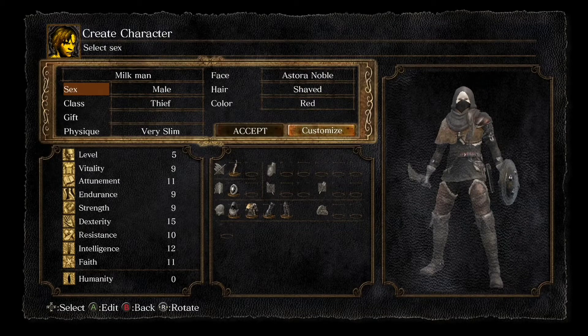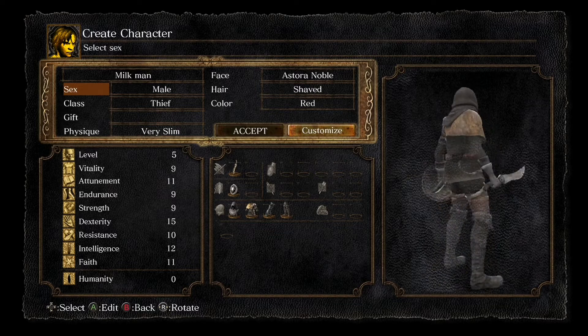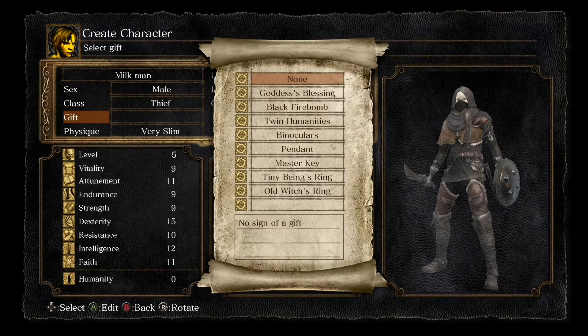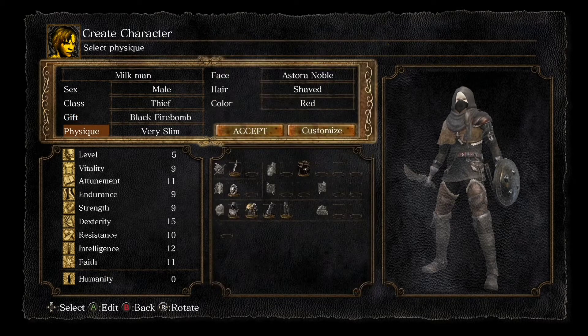Hello and welcome to this Dark Souls tutorial, and today we're going to figure out how to get the Asylum Demon's Grey Hammer. It doesn't matter what class you choose. All you need to do is choose the black firebomb as your starting gift.